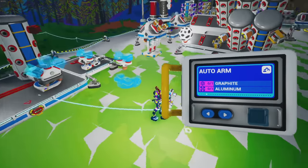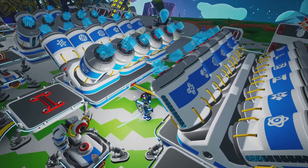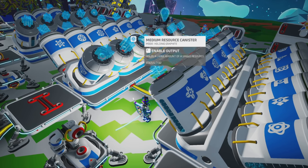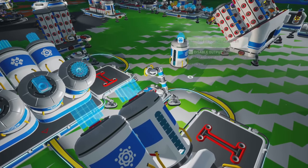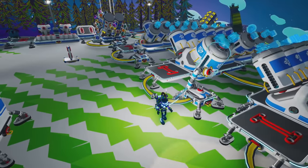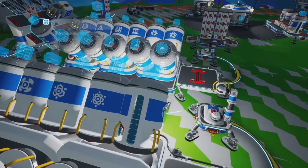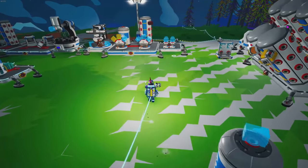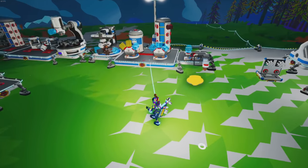I'm looking for auto arm - okay so graphite and aluminum. The first thing we're gonna do is get graphite. That's titanium, there's graphite right there. We got seven graphite. I think we're just gonna go with one - I don't think I need anything crazy here, just need one of those. And then aluminum as well. We got an aluminum right here, I'll leave it right there just in case. We're gonna go ahead and make one auto arm.